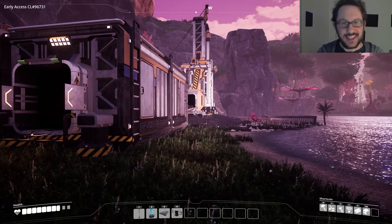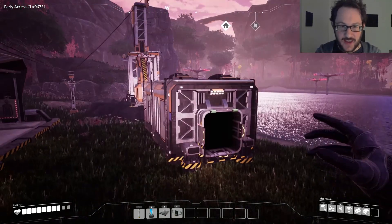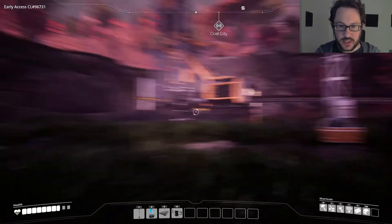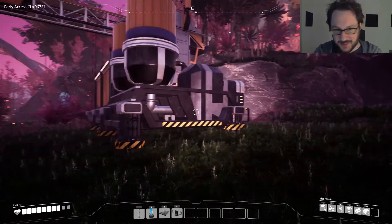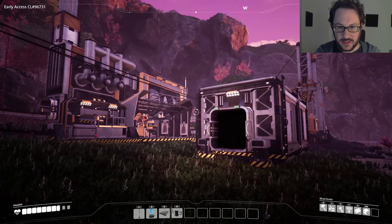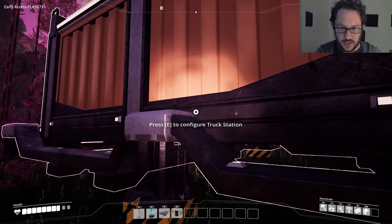Salutations, this is Grem de Vel, welcome back to our let's play live stream of Satisfactory. What were we doing last time? We set up all this cool stuff. Oh right, the truck — at the end of last episode we brought a truck and started a truck route to have it go from our main base all the way over here, and I had the truck route end right here at this truck station.